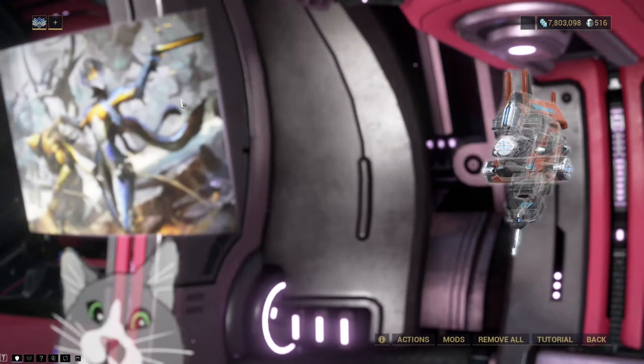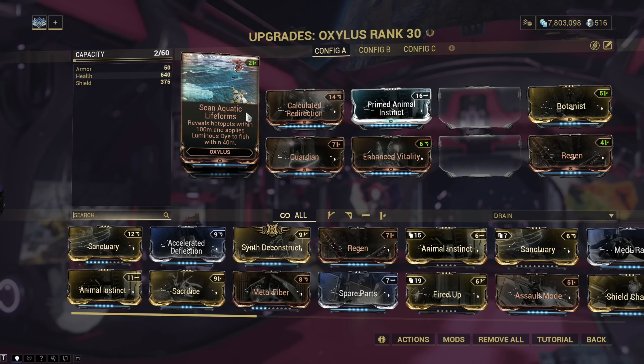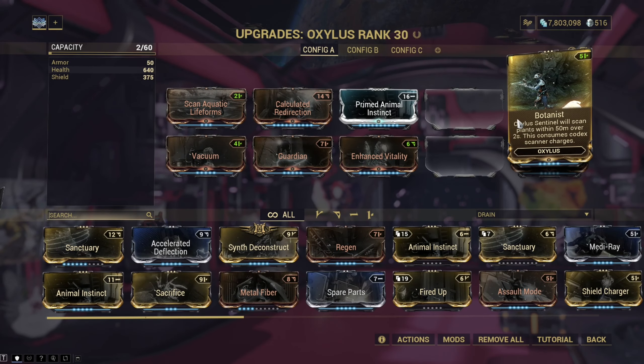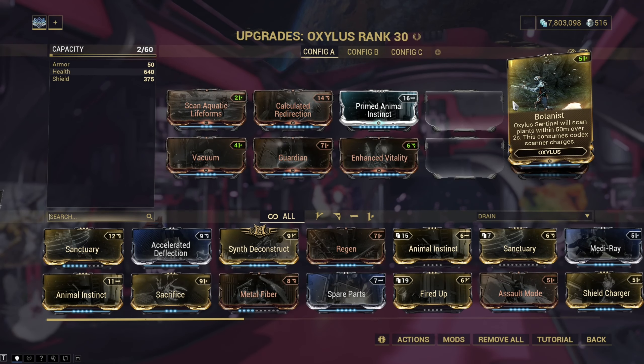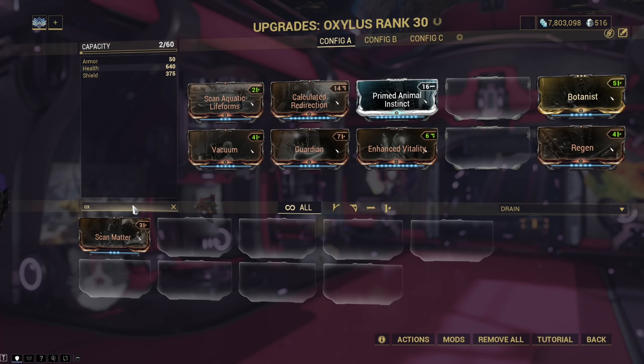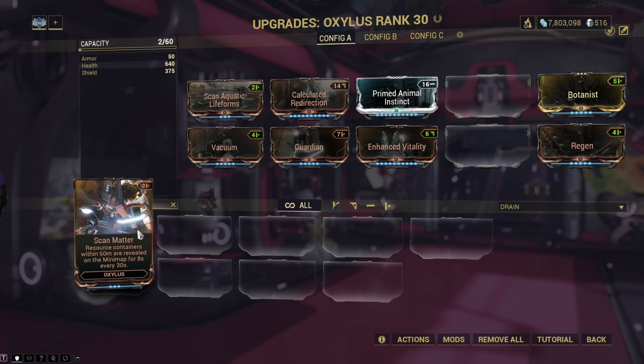The Oxalis has the Scan Aquatic Lifeforms and Scan Matter Precepts, which allow it to highlight nearby resource containers and scan for fishing spots on the Plains of Eidolon, Orb Vallis or on Deimos, as well as highlighting fish and making them easier to catch. The Botanist mod, purchasable from Cephalon Simaris, scans plants for crafting materials, making your farming process much more efficient as these can be a pain to collect otherwise.